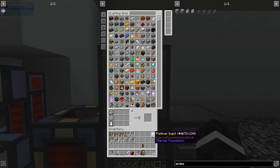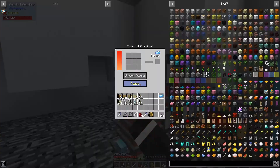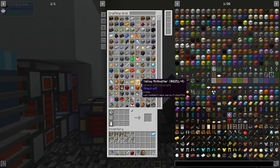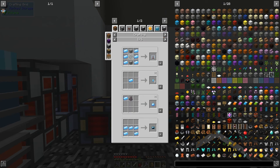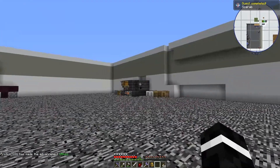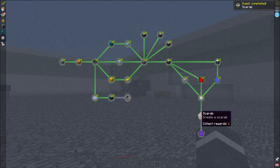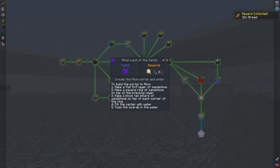I managed to get one platinum ingot out of five stacks of andesite — yeah, that was a lot. But now we can use that to make a scarab. Quest complete, unlocked an advancement, and we got bread. I'll take the bread. Now I need to build the portal.